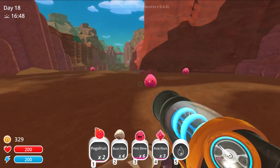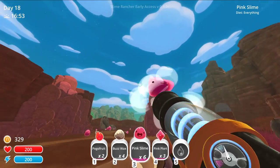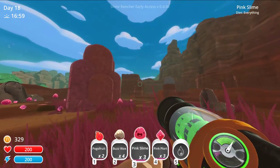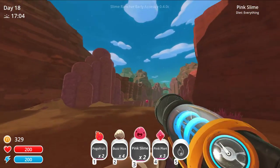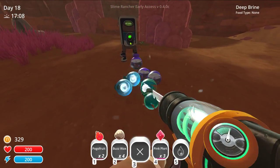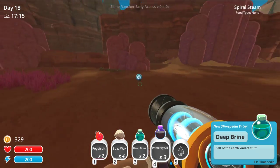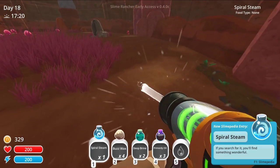We'll bounce all of this out for now. Let's just throw them out here. Oh man, they're all over here again. Y'all get away — we don't need you pink slimes. They're trying to eat the carrots and stuff too. Can we please open this up now? Nice, what is this? Deep brine. Pink plorts — let's throw those away. Primordial oil. Pogo fruits — let's throw those away. Spiral steam — if you search for it, you'll find something wonderful.